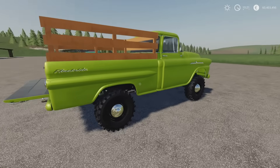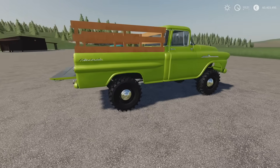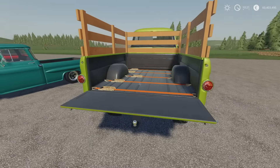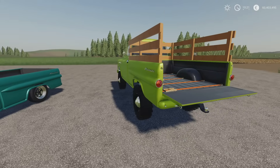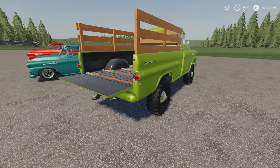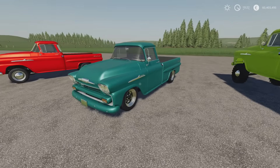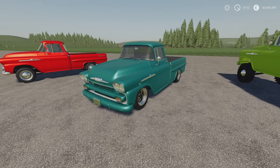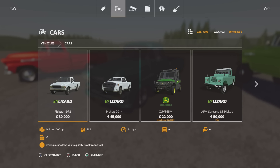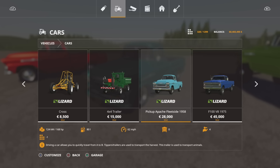And then we've got a more agricultural one - you can raise up agricultural tyres, wooden sides on it. They do have straps in the back whichever variant you go for. And the tailgate will come down. It's found under Cars as well. So the pickup Apache Fleet Side - it's only 28 grand, 168 horsepower.